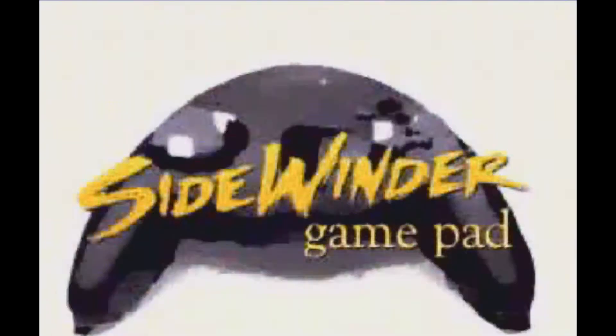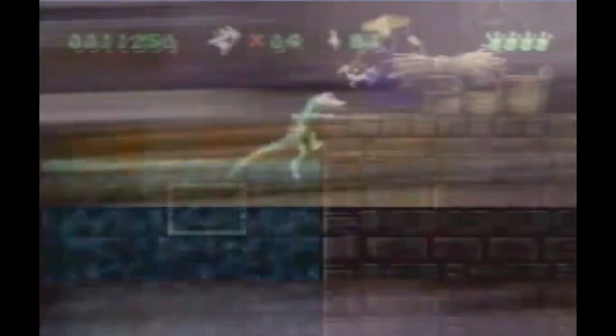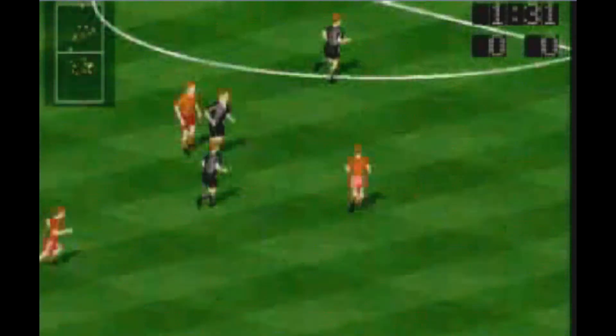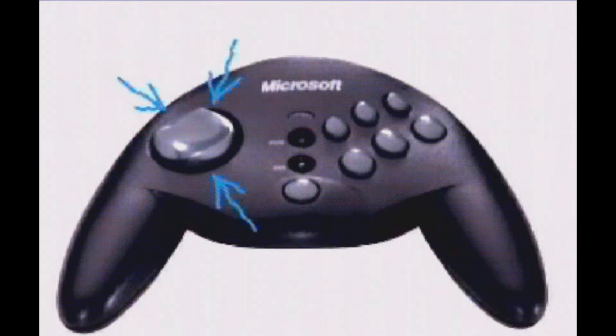Introducing the Sidewinder gamepad. This is the pad for sports, side-to-side scrolling, fighting, and other gamepad games. Check out the six action buttons, eight-way cross keypad, and two triggers.